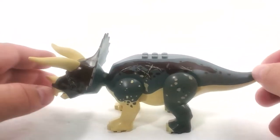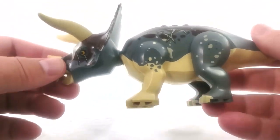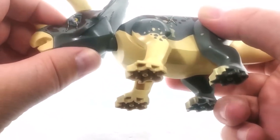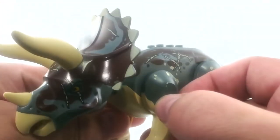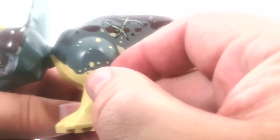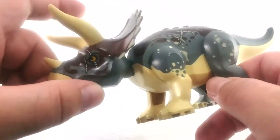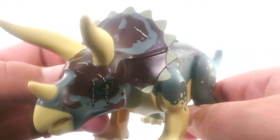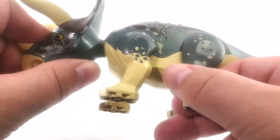It'd be great if we got other ceratopsians in Lego form, but I'm just happy with more Triceratops since he's my favorite. As you can see, he's not exactly the same on both sides — especially the face — and on the side he's got scars all over him. He's seen some days. He looks like he's been through quite a bit, whether fighting other dinosaurs or maybe even humans. He's got a scar right over the eye. He looks badass.